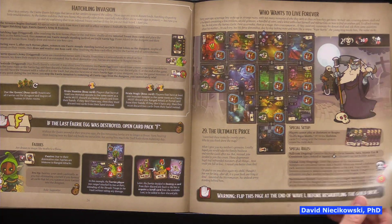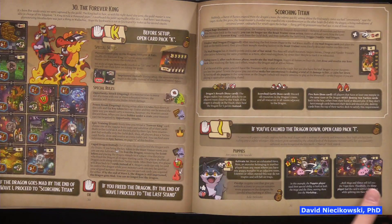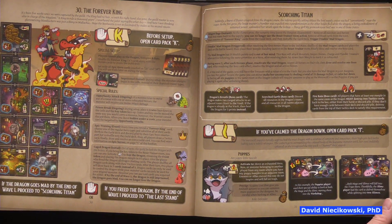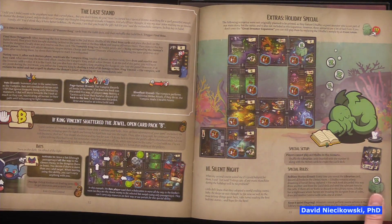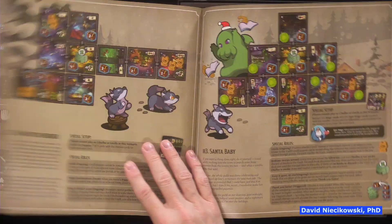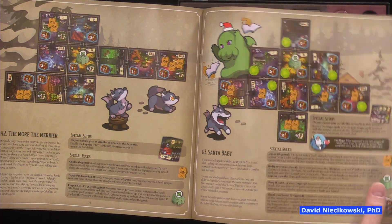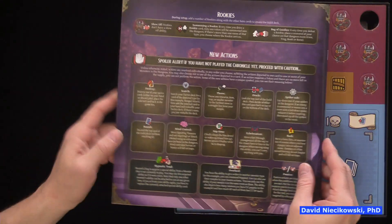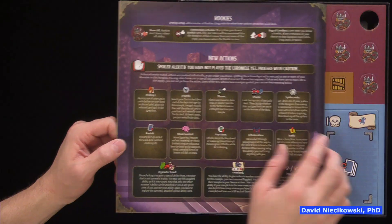There's a scenario called 'Who Wants to Live Forever' — isn't that from a movie? It's from Conan. A lot of content here. You need to have the Cthulhu expansion for some scenarios. It looks like this is updated content, so we may need to have two rulebooks.